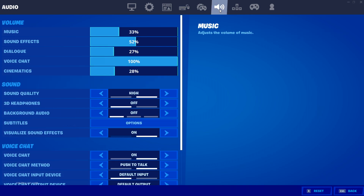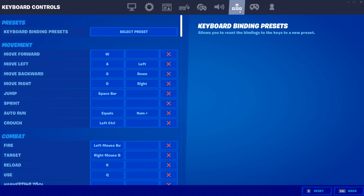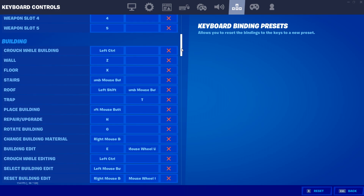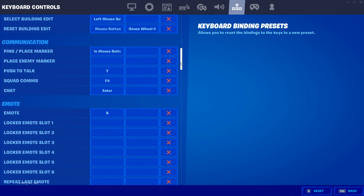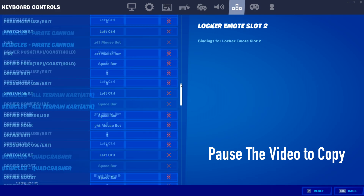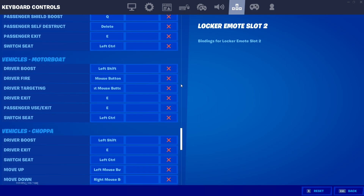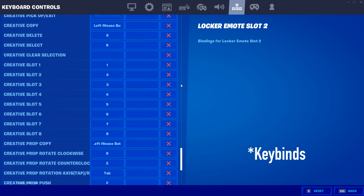Moving on to the audio settings, I'm not gonna go in-depth except for one setting: sound quality. Make sure to set it to low, but some people will get audio cutouts at low, so set it to high in that case. If you have 3D headphones, make sure to turn them off as well. For keybinds, these are all my keybinds — they are not optimal, so if you want optimal keybinds, check out any pro's settings on the internet and copy those rather than using mine.